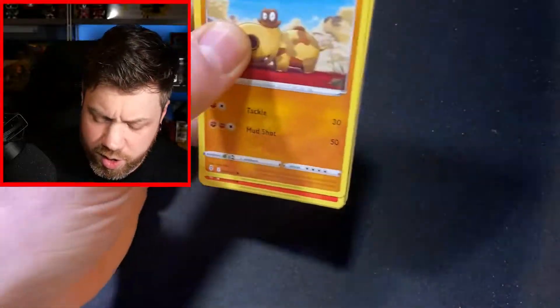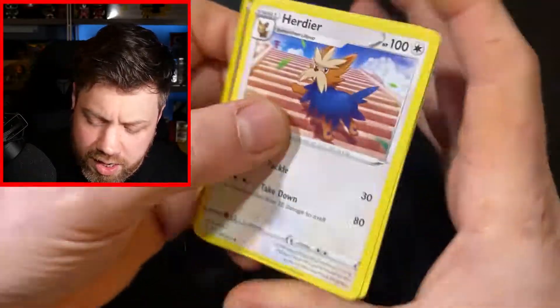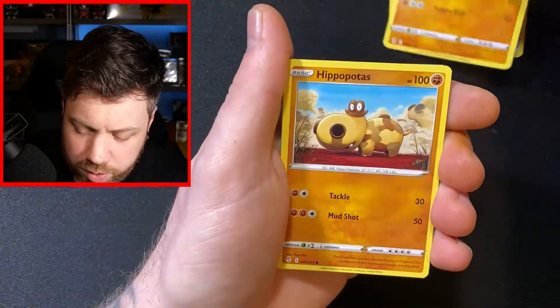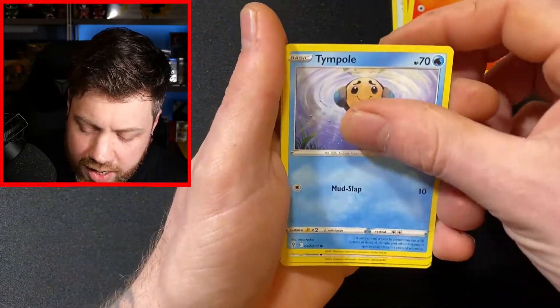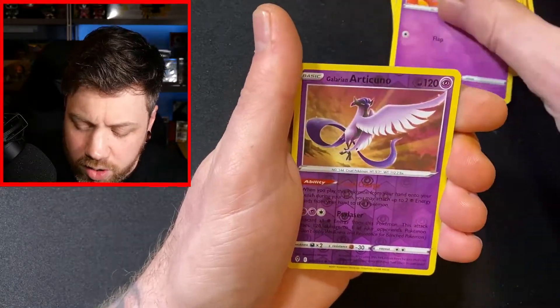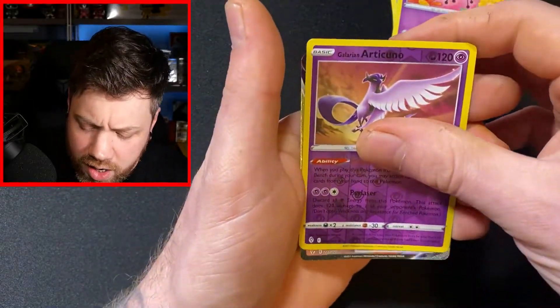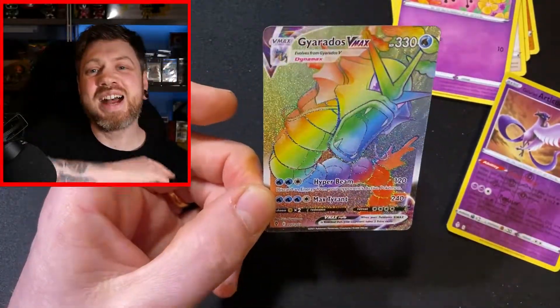We're going to start off with the Evolving Skies. Co-card for you, and we're going to start off with a Herdier, a Spiritomb, a Palpitoad, a Hippopotas, a Lilligant, a Tympole, Eevee looking off at the Rayquaza — the big, big Rayquaza of the set — Cutiefly, we've got a Reverse Holo Galarian Articuno — what a fantastic looking card — and we have got a Gyarados Rainbow Rare VMAX Secret Rare. Let's go!